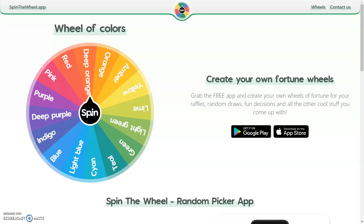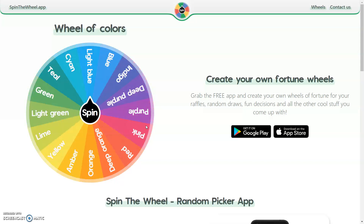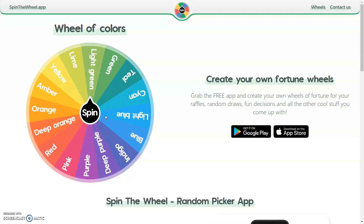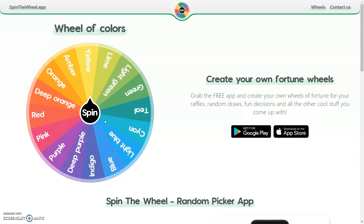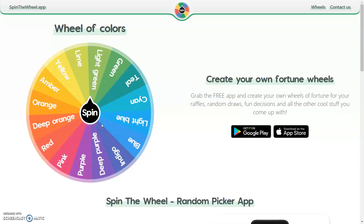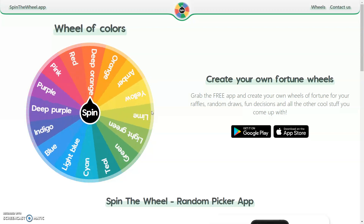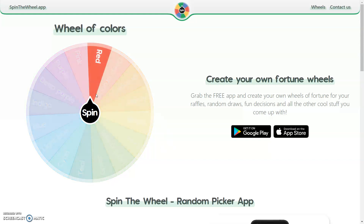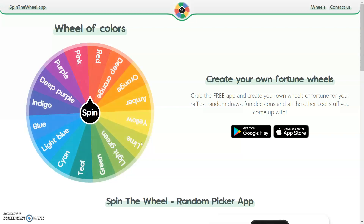Let's give it a spin! The first colour is yellow. Hopefully we will get something like red or orange so it matches — maybe we can make a light fairy, or even pink would be nice. And the second spin lands on red! I thought it was going onto pink but we got red, which is going to be quite cool. So we have yellow and red.